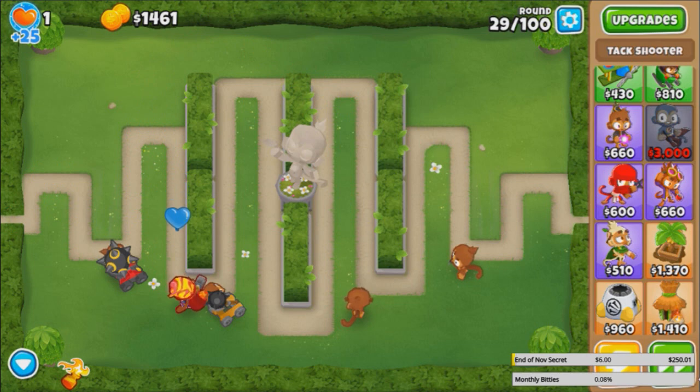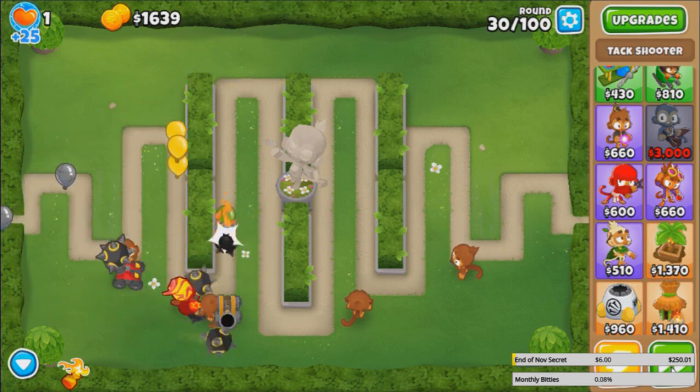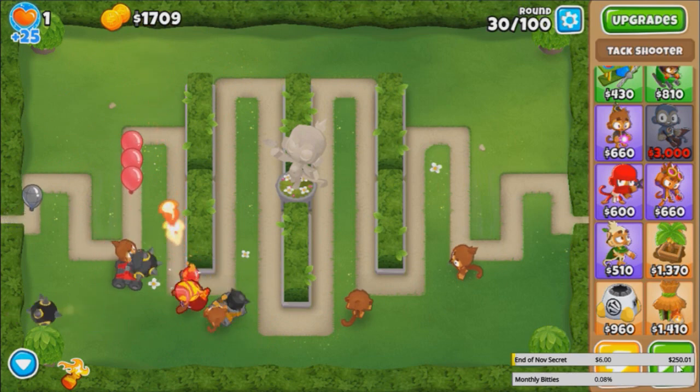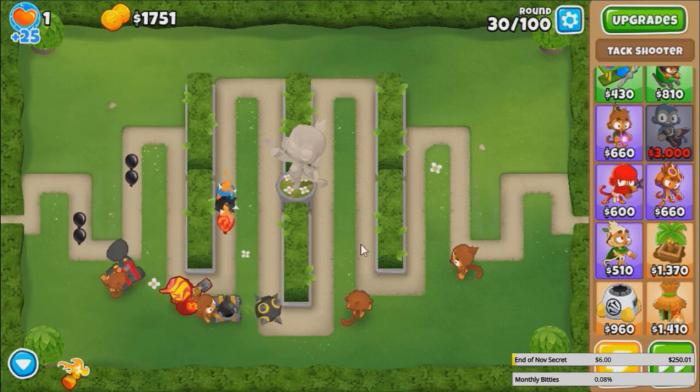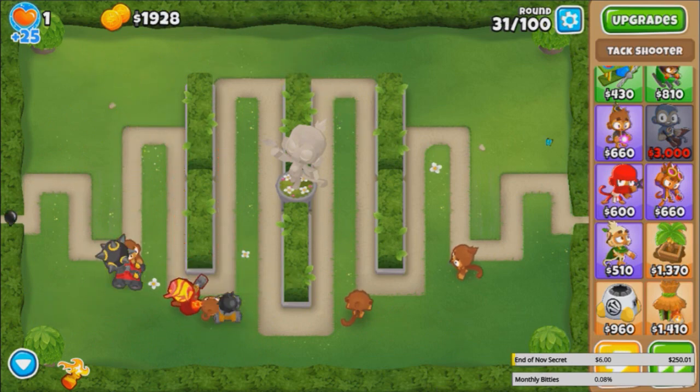It doesn't hit the same bloon multiple times — okay, that makes more sense. So it's not whiffing on purpose, it just doesn't affect the same bloon twice. Either way, it's still gonna be pretty fun to see. Spamming the entire map with Juggernauts would be a little bit more practical, instead of just getting one Juggernaut.